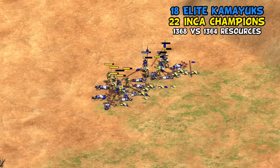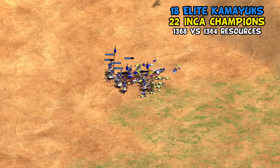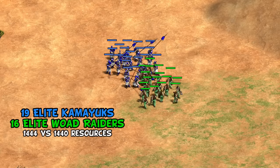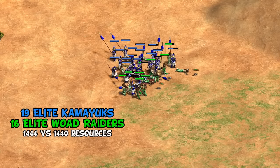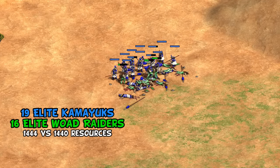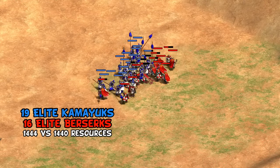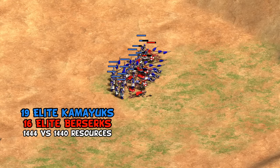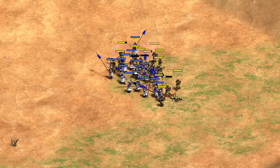Balancing resources between elite Kamayuk and Inca-discounted champions, the fight can go either way depending on pathing — elite Kamayuk don't feel quite as dominant in imperial age, mostly held back by only 8 base attack. Their extra range is still enough to hold up against other mass infantry. Against Woad Raiders, for example, elite Kamayuk end with about half their HP in a mid-sized battle. They win even more convincingly against Berserks, almost entirely thanks to fewer pathing issues.